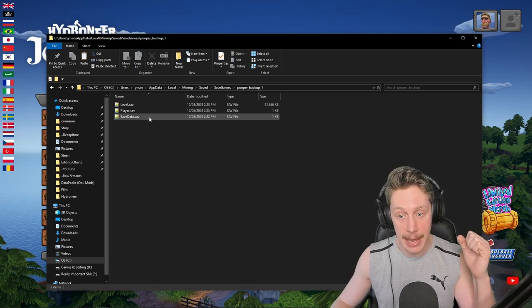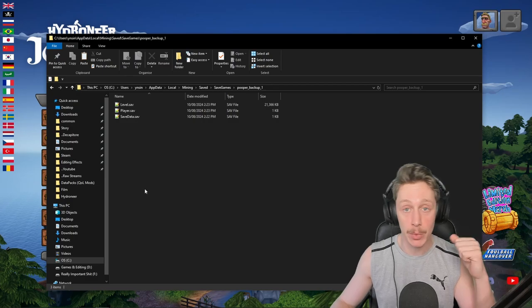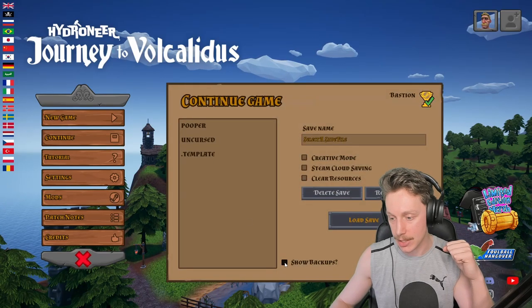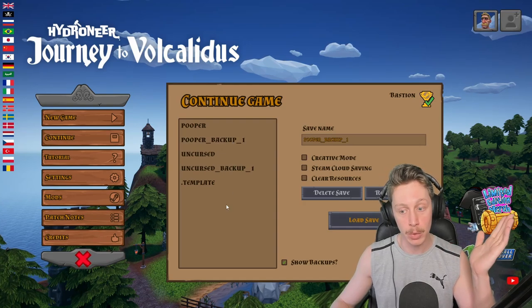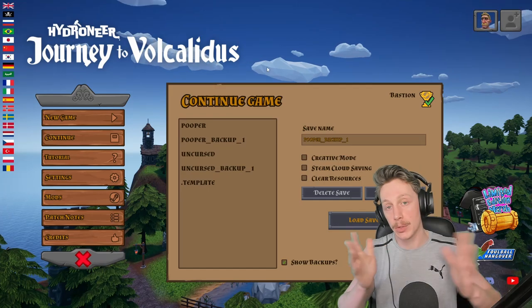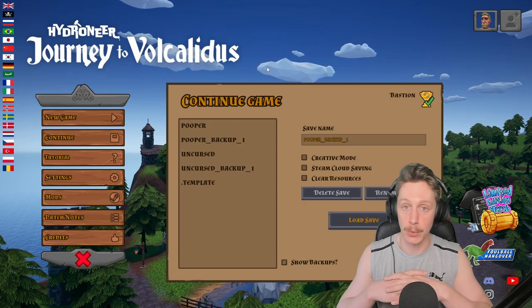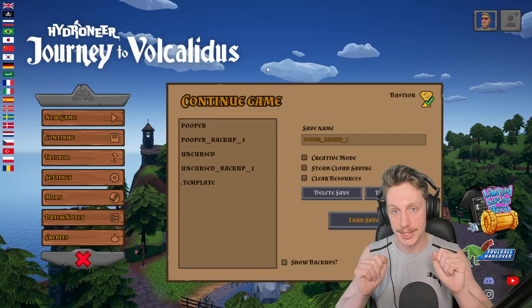If you're really lucky, a backup might have captured a level.save. You can go into Hydroneer, hit Continue, and there's a button that says 'Show Backups.' Try loading those backups — maybe it recovers the world, maybe not. Hard to say honestly. Unfortunately, if you've already quit the game and tried to save into a cursed save file, you've lost everything. But using this strategy, you will not lose another save.